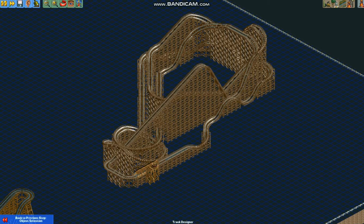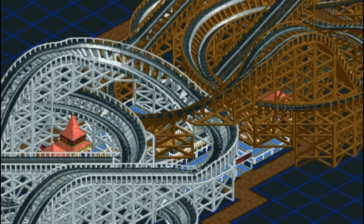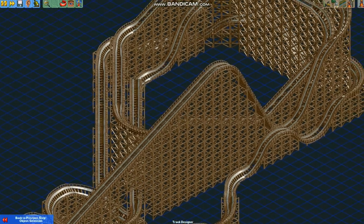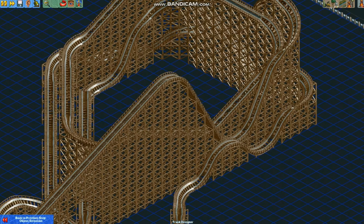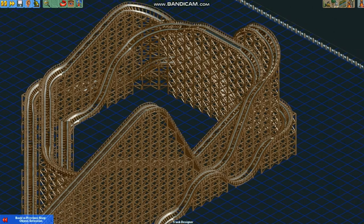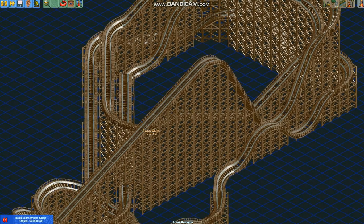To prevent your wooden coaster from looking bad — and this applies to any coaster — you want to take a look at your plot of land and decide what kind of coaster would be good for it. If it's thin, you want an out-and-back layout. If it's small but roughly equal on all sides, you can make a spaghetti bowl design. And for a large piece of land, a coaster that goes around in spirals — like the original Texas Giant — works very well.